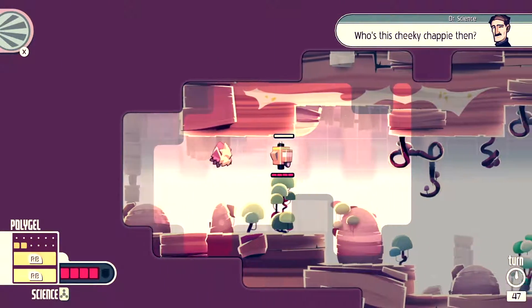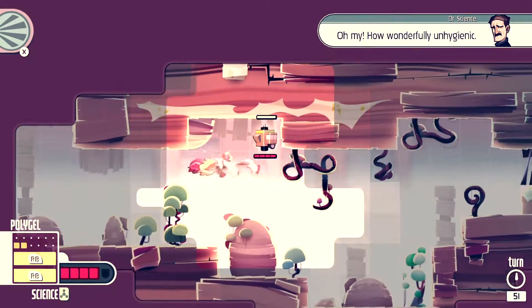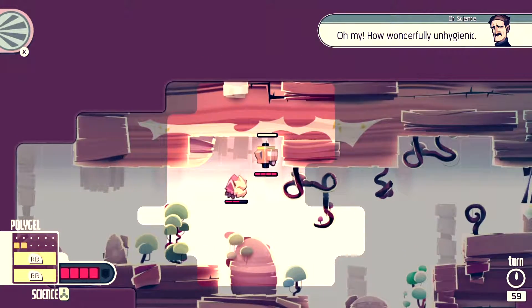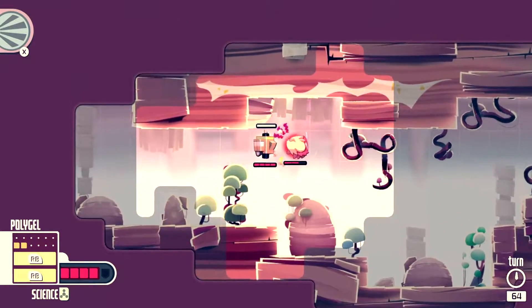Although while Pixel Junk Shooter allows for somewhat free movement, Nova 111 funnels you through tight crevices with only a dash of side exploration to find the aforementioned treasure, or an optional scientist. It's definitely one of those solve-what-we-put-in-front-of-you type of games.